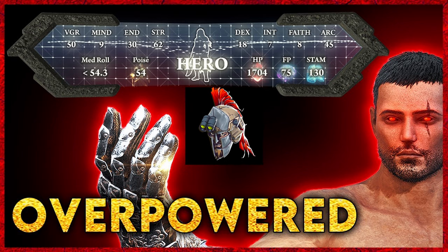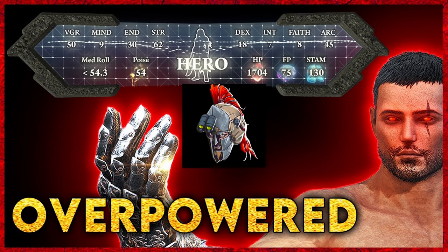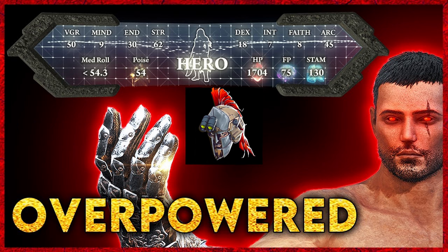The important breakpoint in PvE is 51 poise, which will allow you to finish your attack without being interrupted most of the time. So why bleed — why not occult or heavy? It's because bleed can increase your DPS by a ton, because every time you proc a bleed, you take 10% of a boss's total HP, plus an additional 100 or 200 damage depending on the weapon.